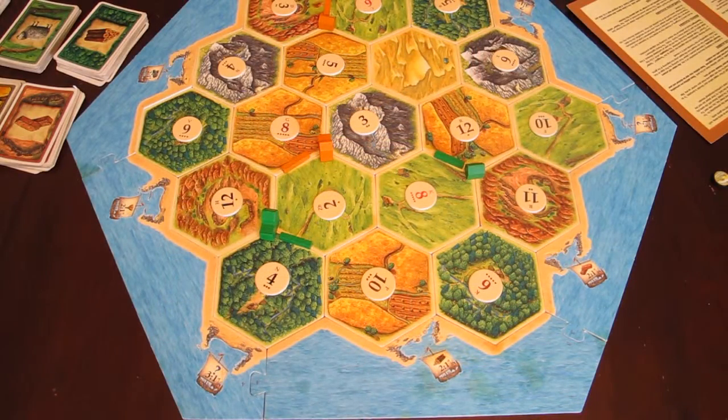Even though this is for advanced players, it actually isn't that difficult to pick up on the rules — they're pretty straightforward and there aren't that many. What makes this a complicated expansion is that there are eight wonders that are all different, so you need to get to know those. One difference is that you're supposed to start with a city in addition to a settlement, almost like Cities and Knights, though we like to start with the original two settlements. The whole basis of the game is centered around the building of wonders.